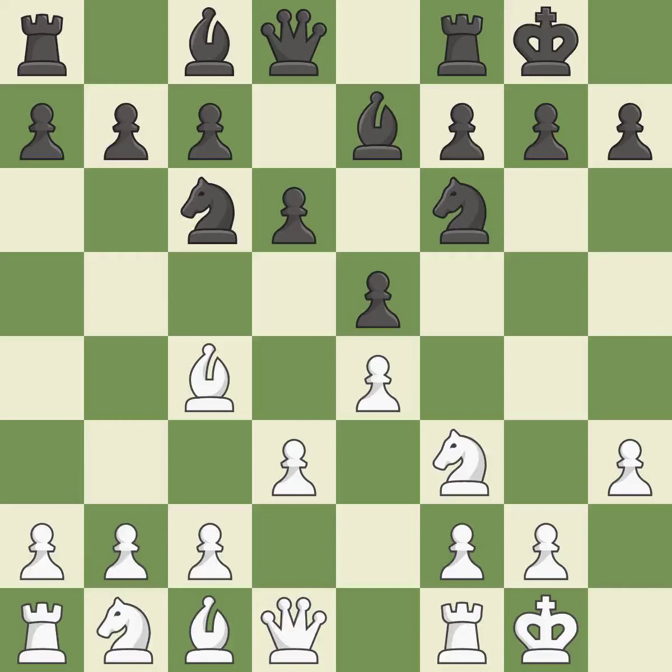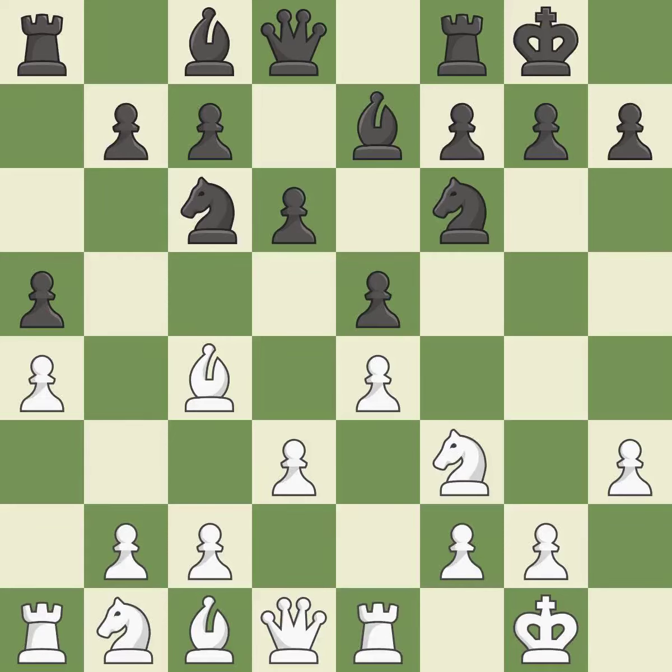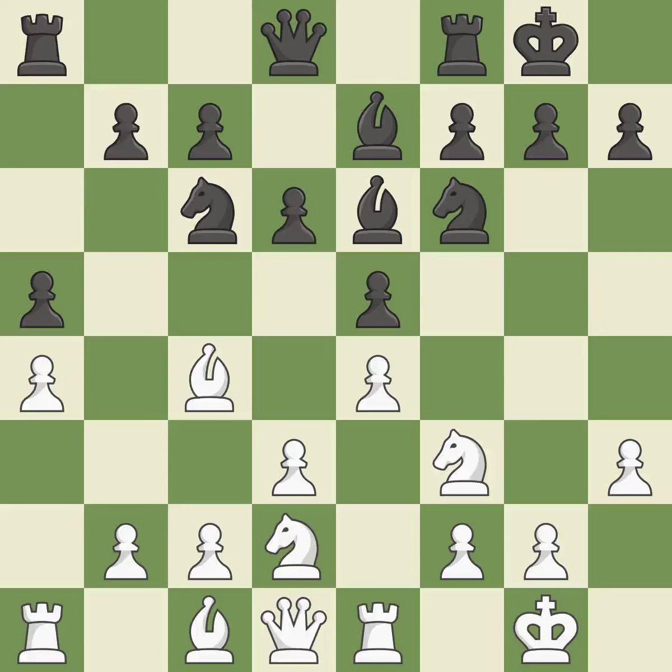The bishop is prepared to move into a functional square — ideal. That is a logical and decent response. This provides an equal exchange of pieces. This develops a knight from its starting square, activating it.